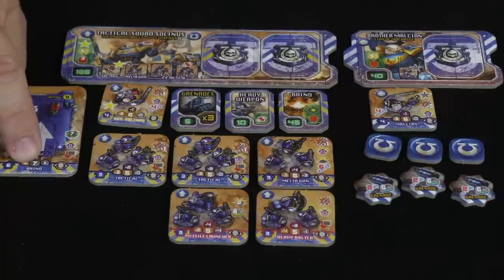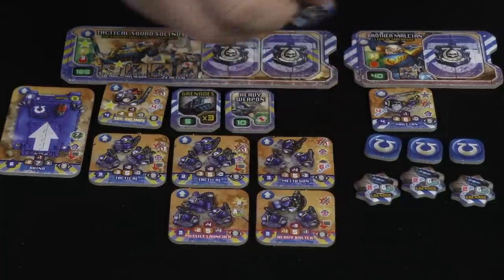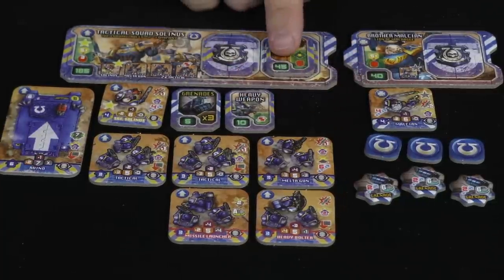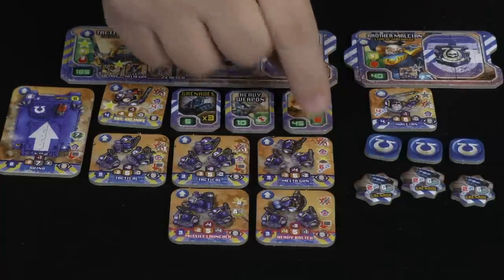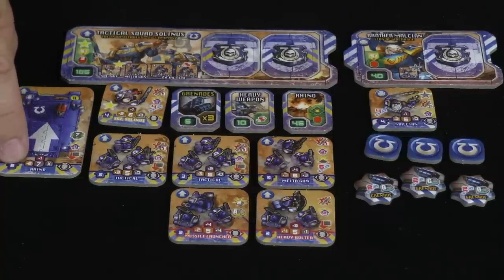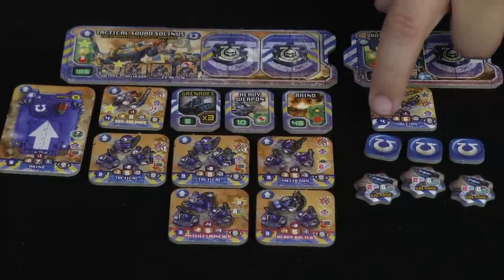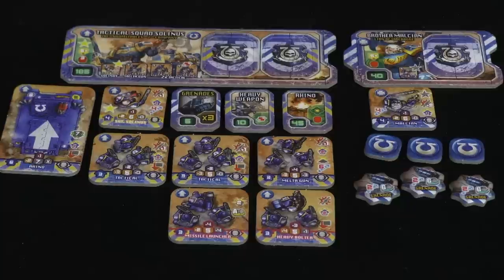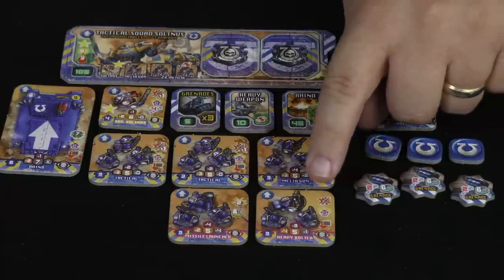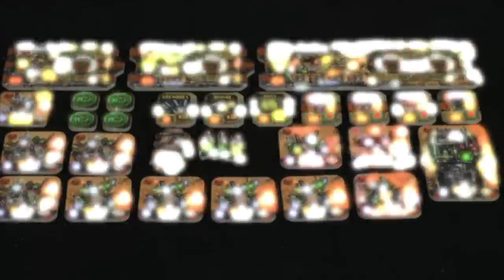You also have this token indicating it's a heavy vehicle — a Rhino you can add to your squad, costing 45 points. The Rhino has a seven defense and gets plus two against infantry and plus one against light vehicles. You can also add heavy weapons or grenades. There are options for an effective range on the pistol, a melta gun, and either a heavy bolter or missile launcher as heavy weapons, added in from this card.